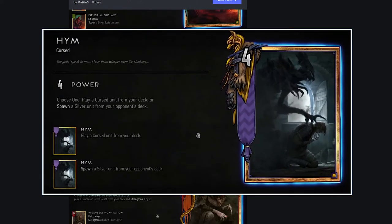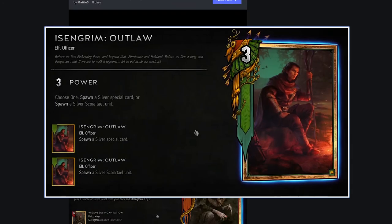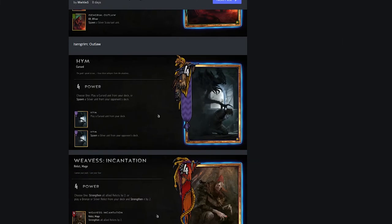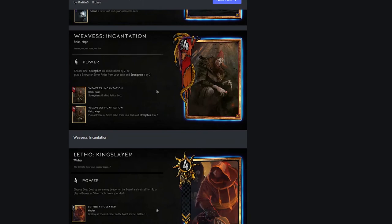Next card: another Scoia'tael card, four power gold body with a spell effect. Play a cursed unit from your deck, or spawn a silver unit from your opponent's deck. Not sure if that means you steal it or copy it - if you steal it, that can be pretty crazy. Assuming it does steal from your opponent's deck, you not only disrupt their combo potential but also get to look into what kind of deck they're playing and play a potentially good silver card. But then again, why not just play a good silver card in your own deck and tutor that out? The gold body on both these cards isn't even that special.